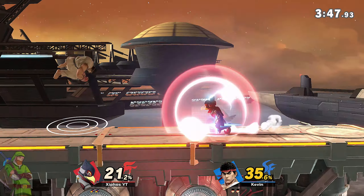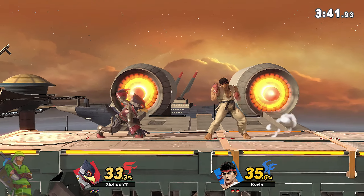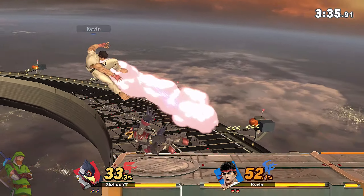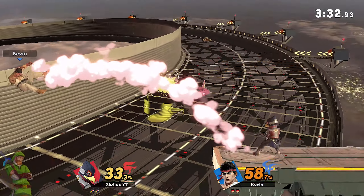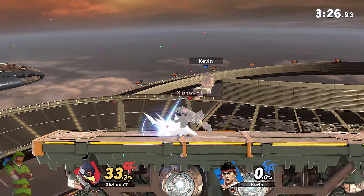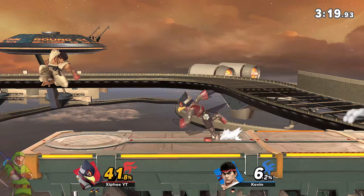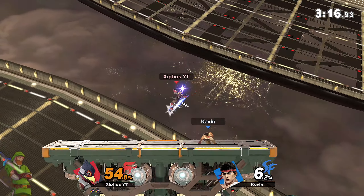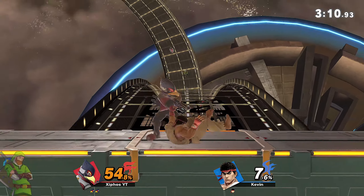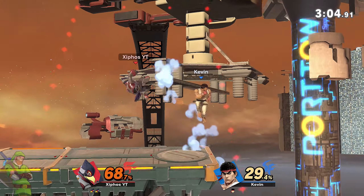Down throw — I didn't get the run. Why am I not able to get my moves running out properly? I'm trying to run towards him and it's just not happening. There's a little bit of delay so it's not useful. Down, run forward — damn it, I just went straight off the edge.